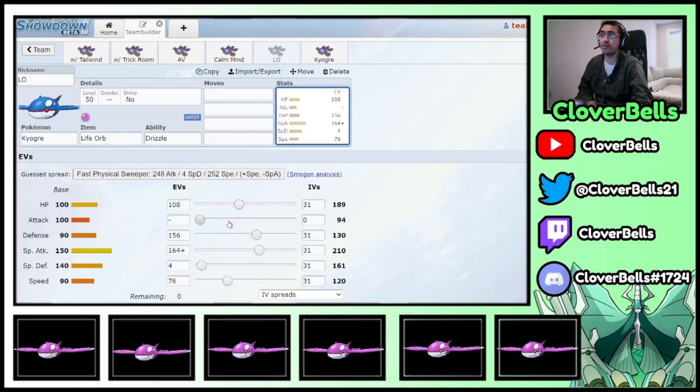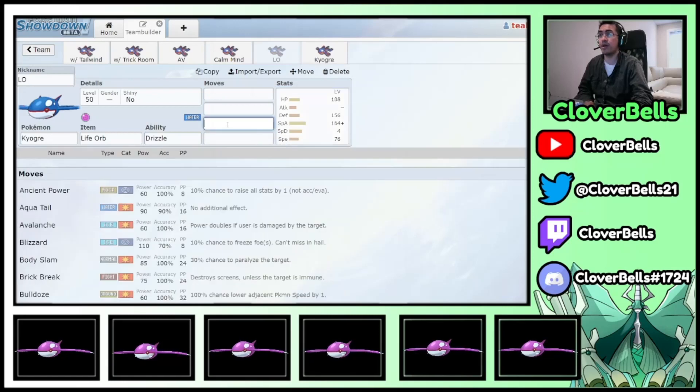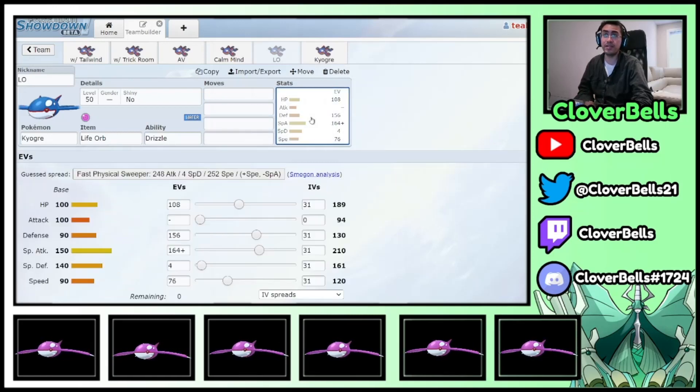This is a bulkier Kyogre spread with good HP and physical defense where, if I have Reflect or Intimidate, I'll be living the strongest Rillaboom attacks with Grassy Goliath. Wood Hammer is a different story, but if you can get both Reflect and Intimidate, you're still okay. This is also a good Dynamax candidate — probably has Hyper Beam for Max Strike.